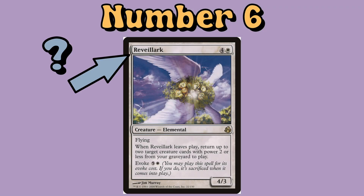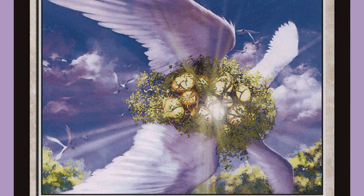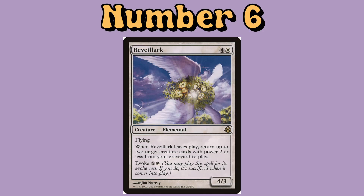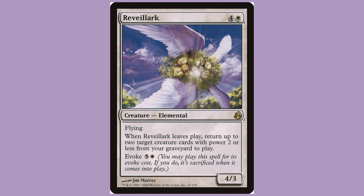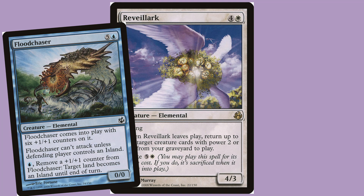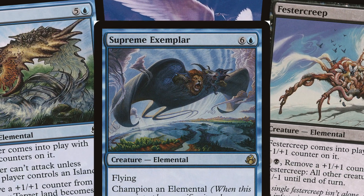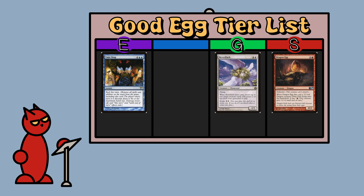Number 6: Revaillark, a 5 mana 4-3 from Morningtide, which is some kind of glowing nest thing. It's got the Elemental subtype, so maybe this creature is made up of the Egg element. It has the ability to rebirth two previously dead creatures when it comes into play, which is kind of egg-like I suppose. I don't know what's going on in this card but the artwork is gorgeous. Looking at other Morningtide elementals — Floodchaser, Festa Creep, Supreme Exemplar — I've got no idea what these are but I like them. Is Revaillark a good egg? Well, not an egg itself — it is a nest that contains eggs, so not S rank but one just below. We'll call that G tier for good egg.